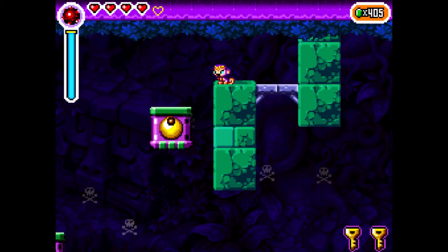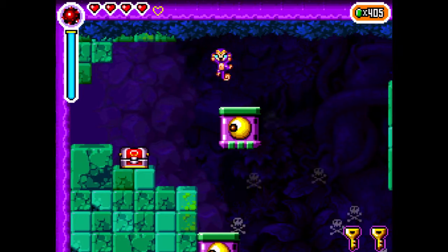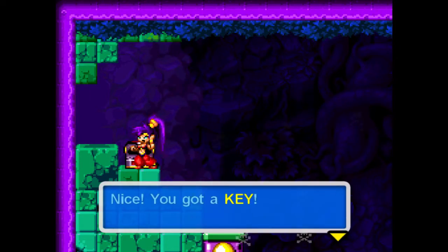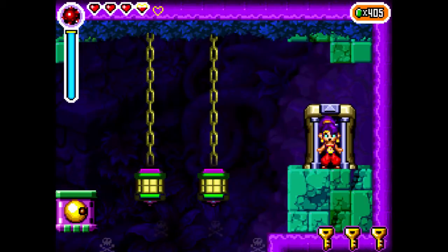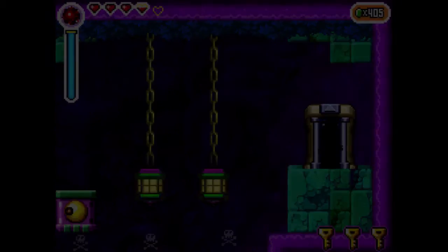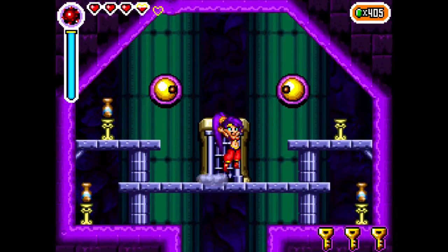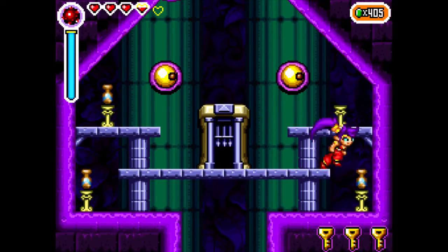Rooms like this are fairly common in the Hypno Baron's Labyrinth — you just have to whip the eye and wait for it to go a certain direction. There are actually two quick ways to get out of these rooms: either fall into the pit like I did a couple parts ago just to slide your way back into the entrance, or ride the really fast eyeball back to the entrance. Next up, we want to have both eyes face right in order to progress farther and get another key.